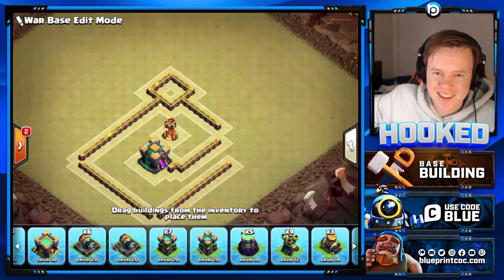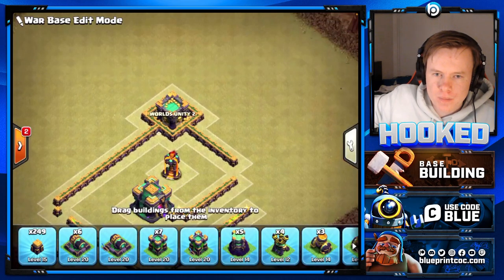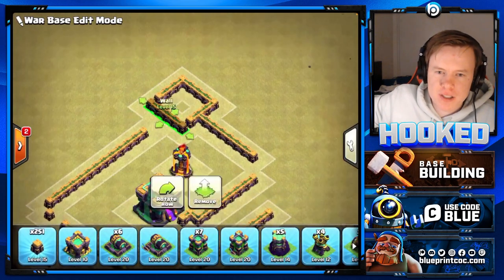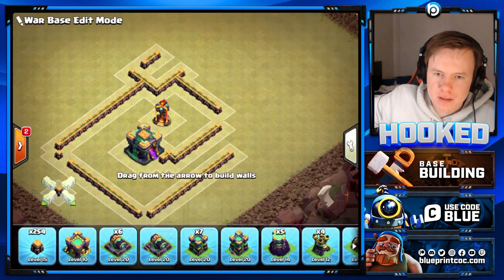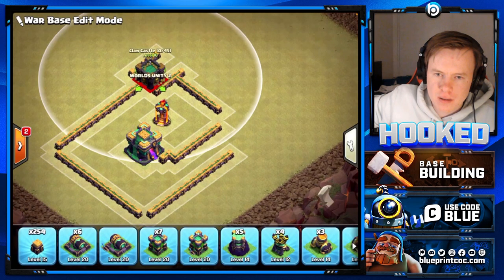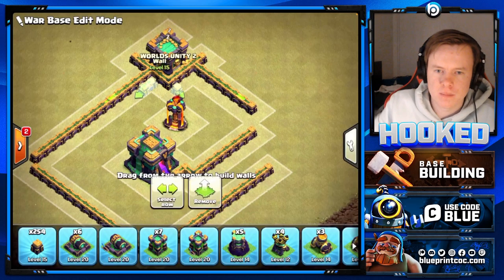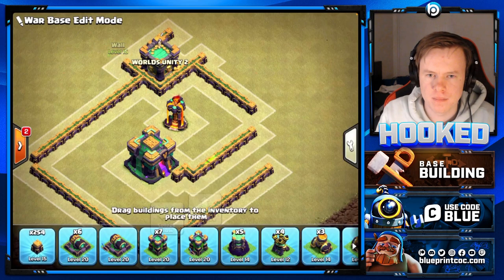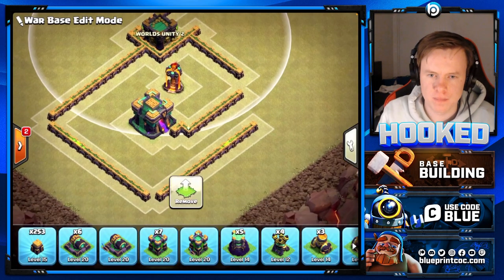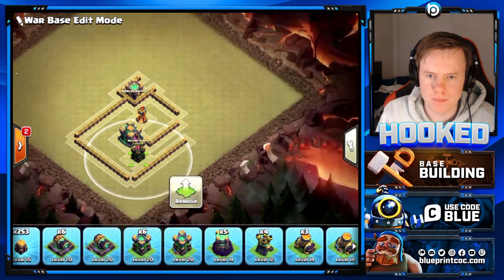Here I'm going to have the CC. Usually you want to have the CC covering a bit further from the Town Hall - that way it's easier to defend a sui or a charge. So when the Queen, for example, is dealing with the Town Hall or the inferno, it would be perfect timing for the CC to come out.